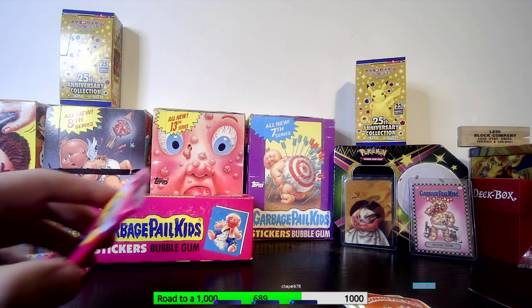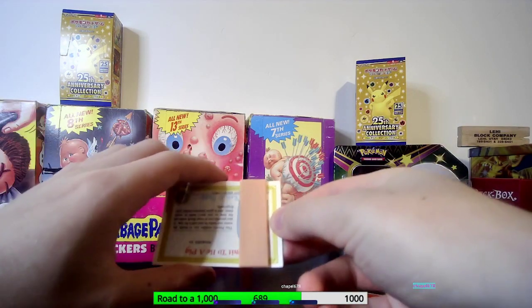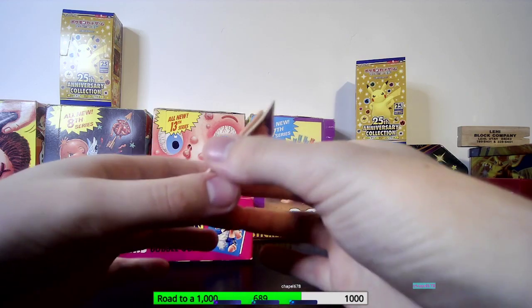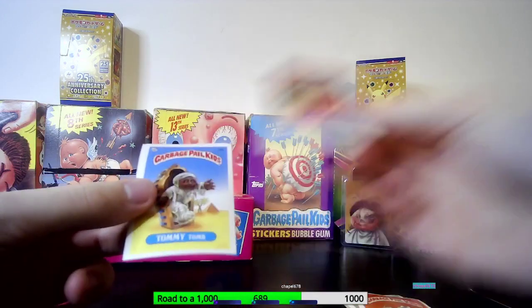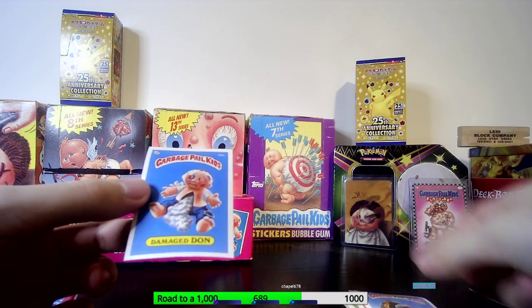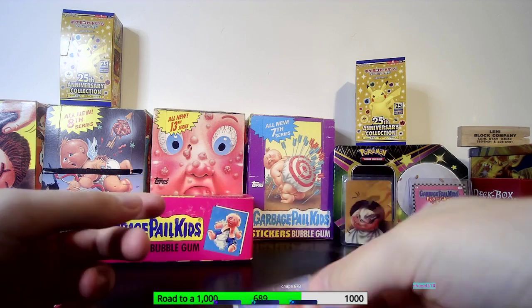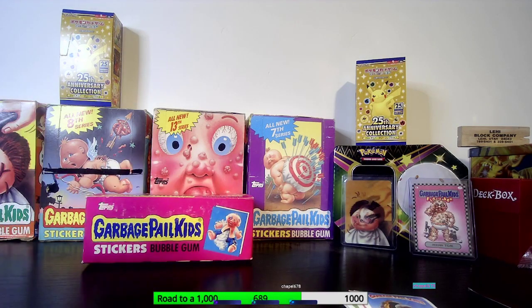Last pack, come on come on come on — flat pat, tommy two, damage dawn. Okay, so we had some solid four packs right there, very solid. That electric bill though is probably the best out of those.